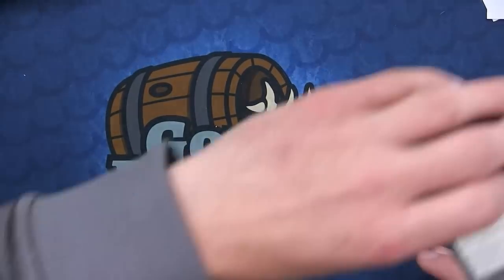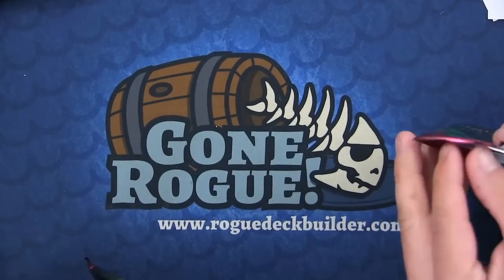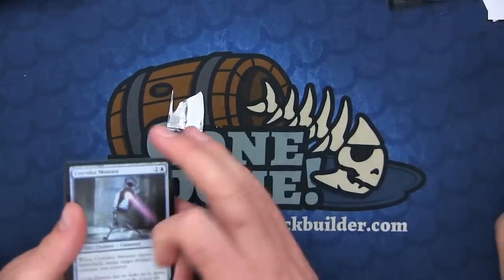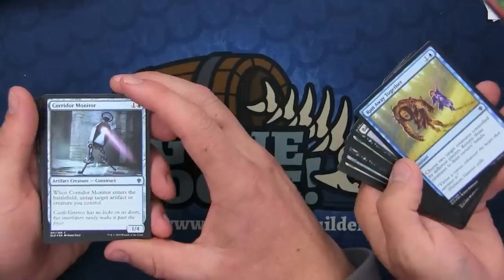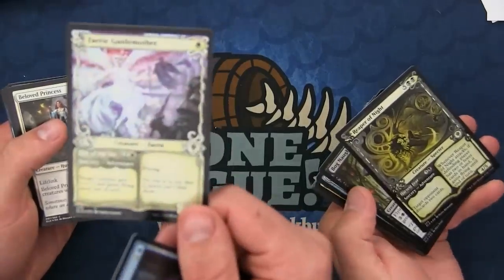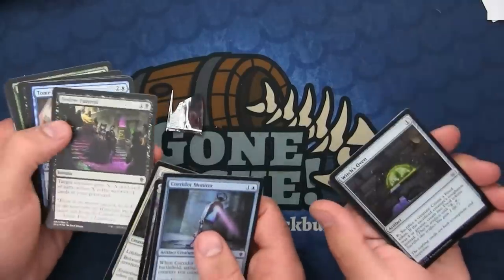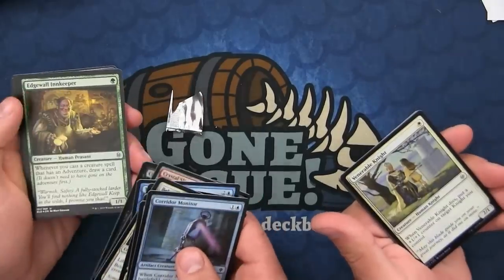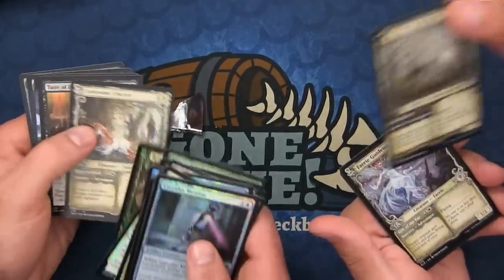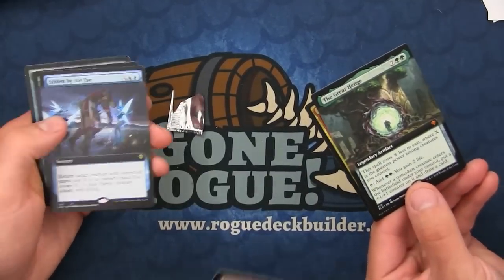I don't even know what the most expensive card in this set is. Questing Beast — look at that. It's boaring! That's a Reaper in the Night — look at that one, it's pretty. Some of these are really pretty; they did a good job on them. I've seen people really like the showcases more than the full arts because you could just get an altered full art — it's hard to do these borders.